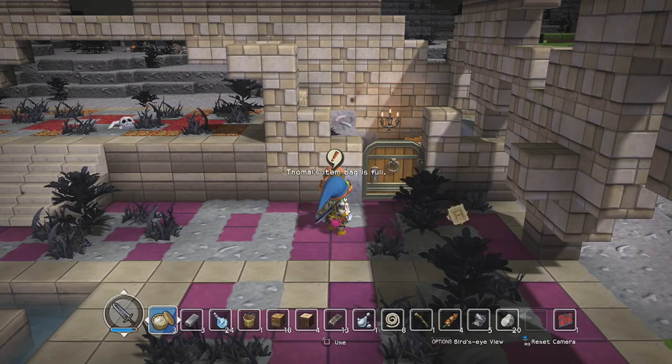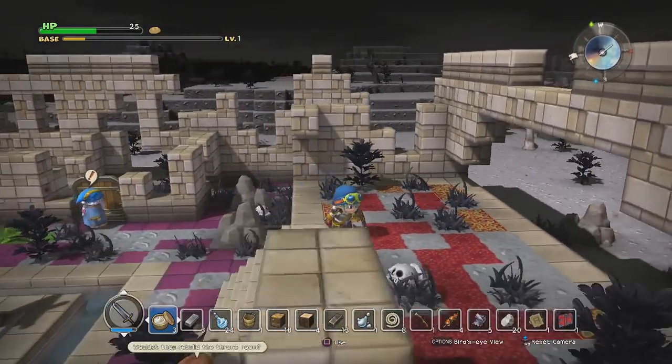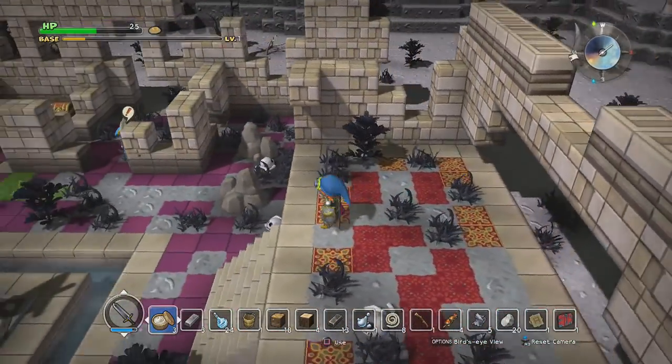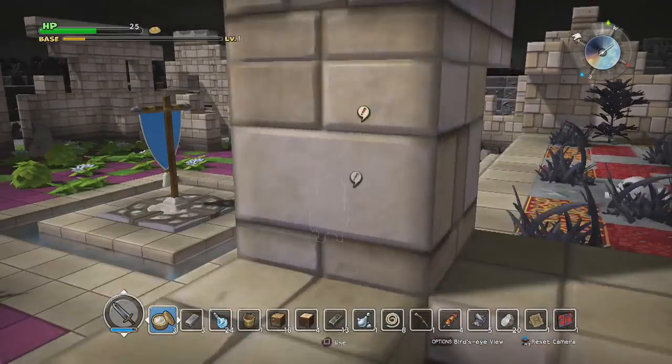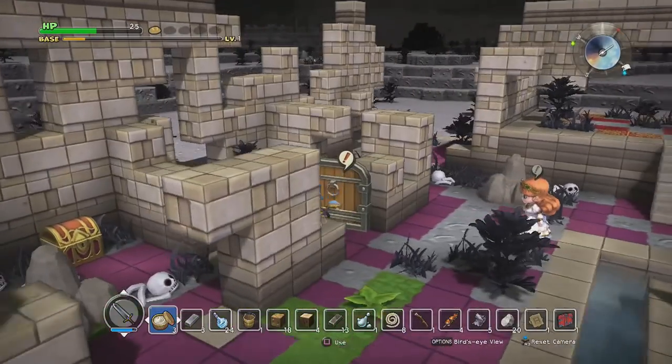A floating castle might not be a bad idea. This could be like the staging platform, and then from here we would just build up. Actually that might look really cool. Let's just grab the rest of the quests, see what else we can do.